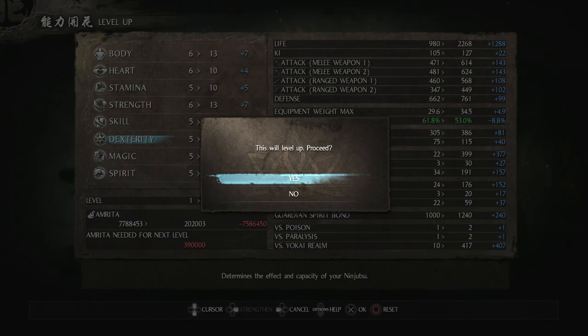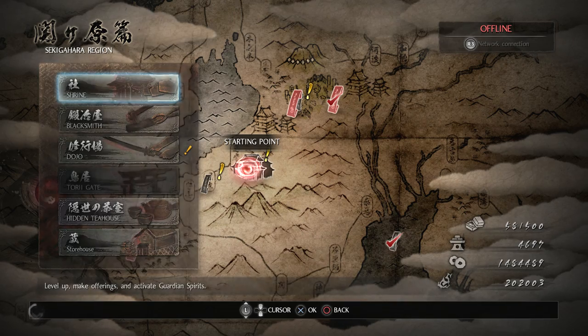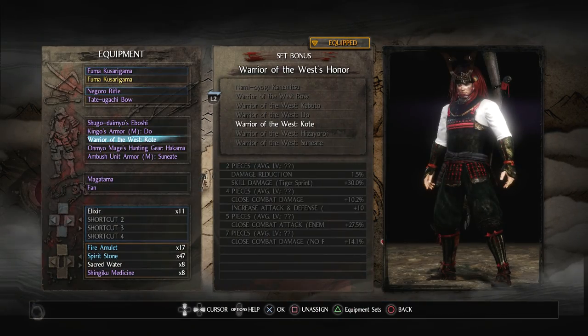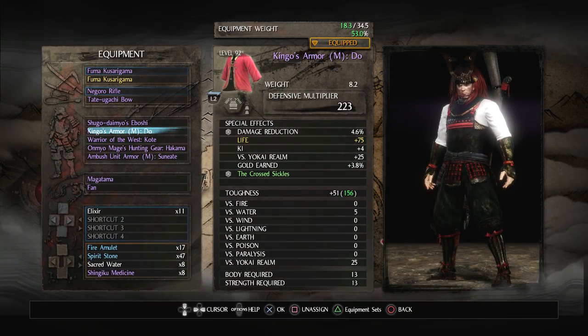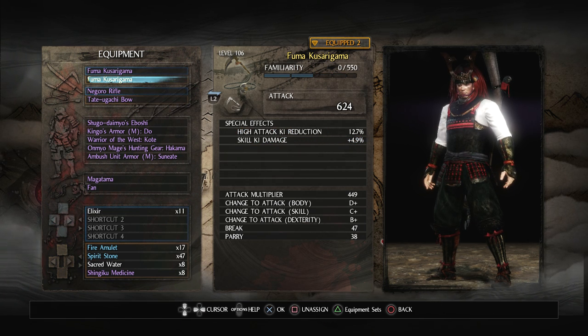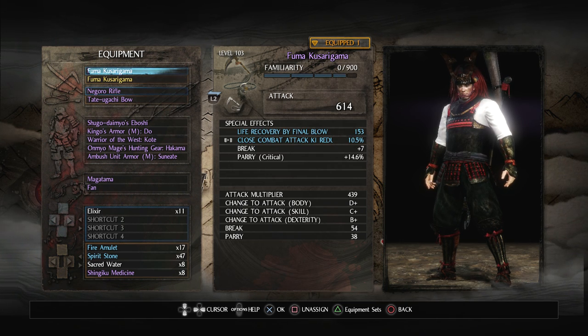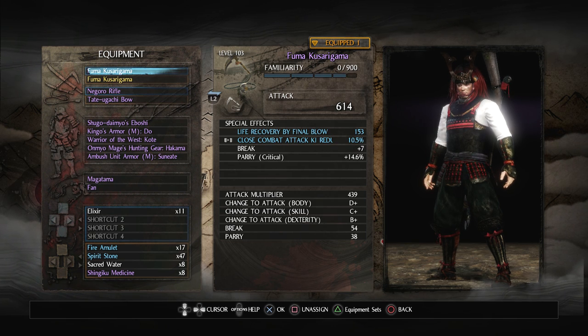Let's go ahead and level up. So we're back to level 99. Let's make sure nothing went wrong — we've got all the armor up and running. The Kusarigama's got 614 attack, and for some reason the yellow one has more — probably because of a lower attack multiplier. But anyways, it's a good starting point.